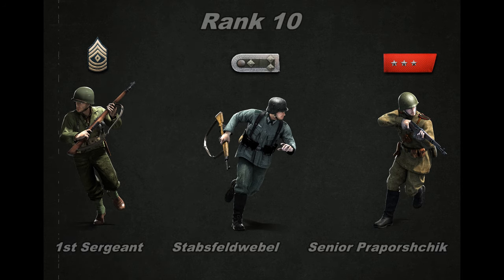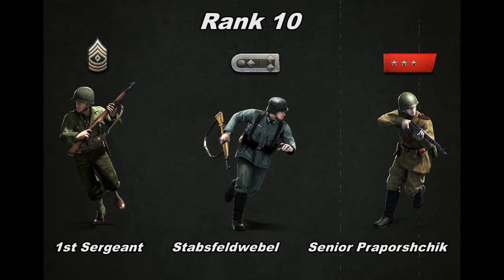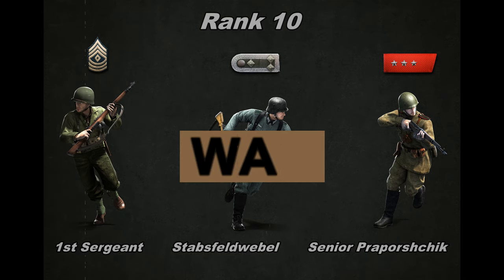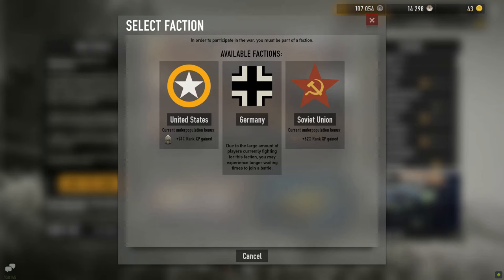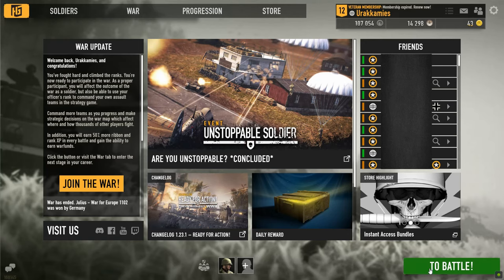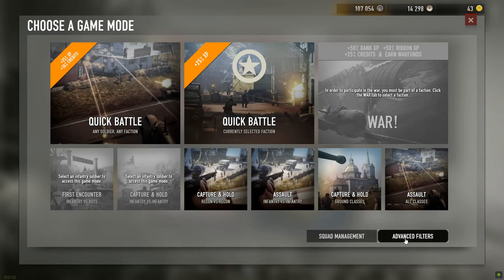Congratulations, you are now an under officer. One of your soldiers has reached rank 10 and you have unlocked war game mode permanently. You do not have to participate in war campaigns, so you can just pass the question of choosing a faction, stay neutral, and only play staged battles with bots.